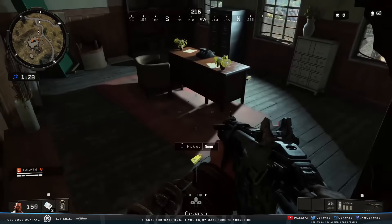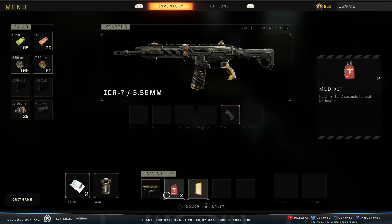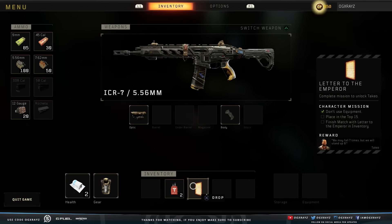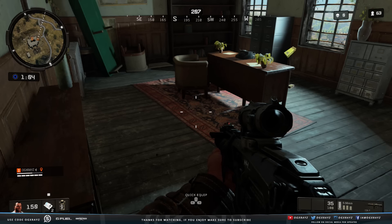This is one of the items you can unlock simply by interacting with a typewriter, and you guys already saw I got this one. This is for Takeo. It says: don't use equipment, place in top 15, and finish the match with the Letter to the Emperor in your inventory. So all I have to do now is literally just chill and get top 15 — that was for Takeo.